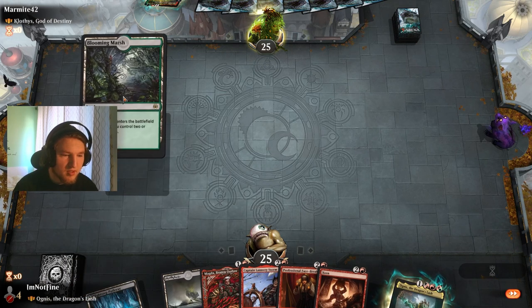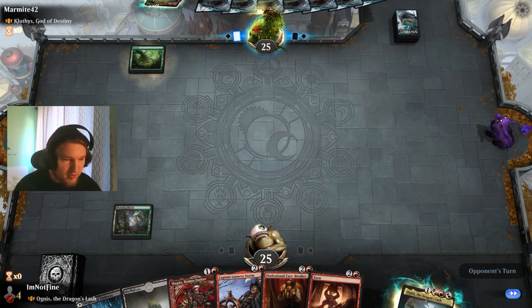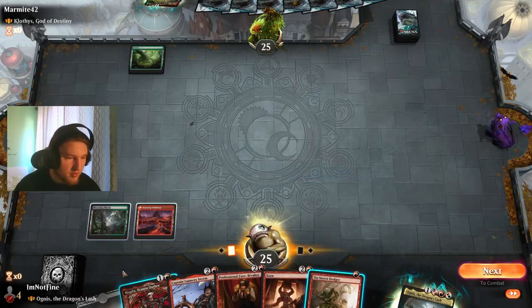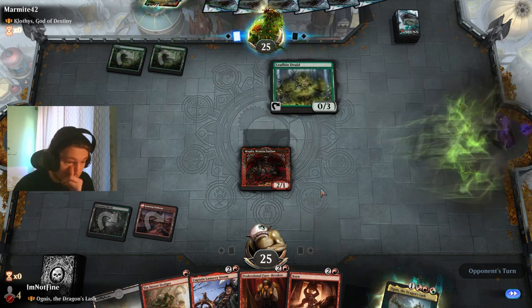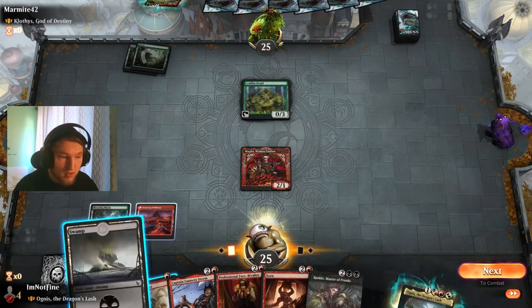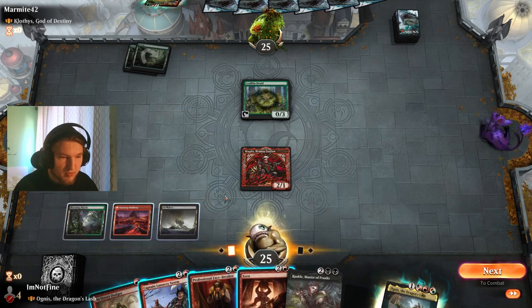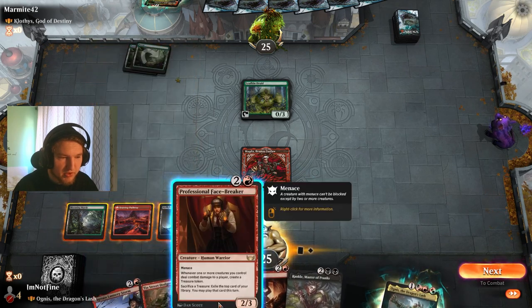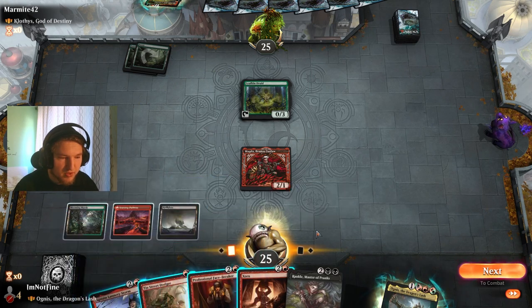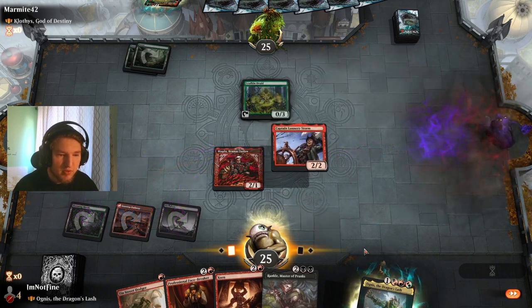This doesn't do anything on turn 1 sadly. But we have the option of just creating a ton of treasures here. So if I play Zorn here to make 2 treasures off of Magda... Lannery Storm creates a treasure on attack. Zorn and Magda are kind of the same in a way. Phasebreaker doesn't work here because I'm not going to deal damage to them — that only creates a treasure if the creature actually connects. I'm going with Lannery Storm here.